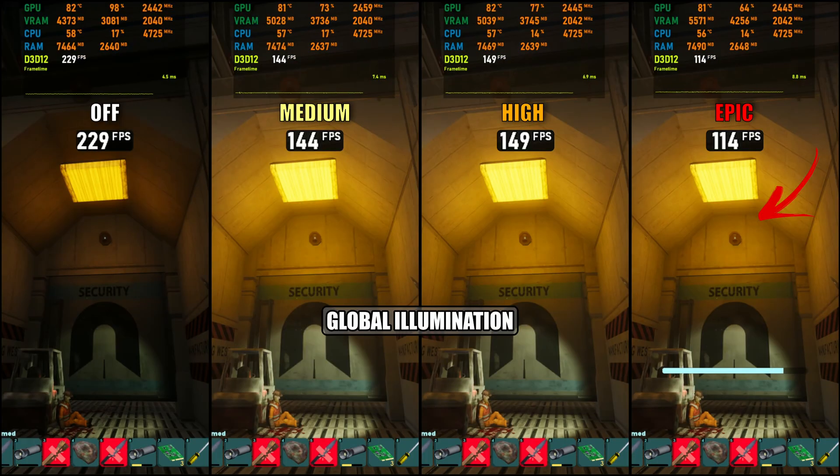Now let's get to the juicy bits: Global Illumination. This is one of the few settings that delivers a dramatic visual impact and performance hit. It's powered by Lumen GI, Unreal Engine 5's real-time lighting system. In my testing, disabling GI plunges the game into near darkness, because light bounce is gone, so I only recommend turning it off when frame rates are critically low. Medium already reintroduces most of the lighting magic, and going to Epic doesn't yield much extra. The one thing Epic adds seems to be more detailed ambient shadowing in crevices, though that might still fall under Lumen rather than a true ambient occlusion pass.